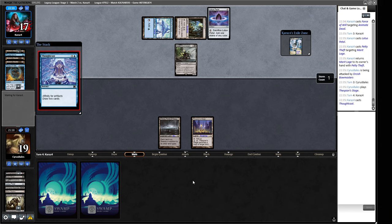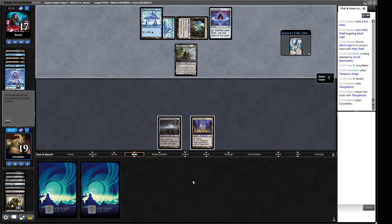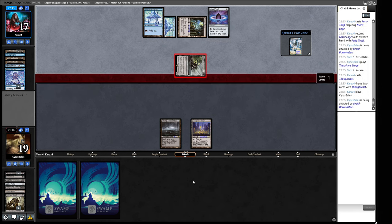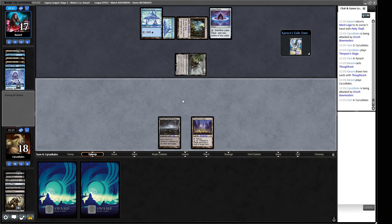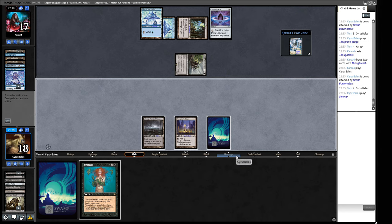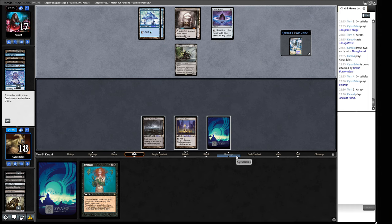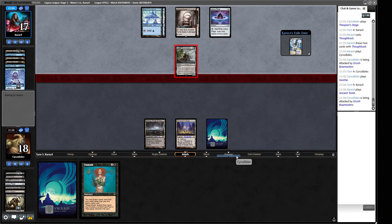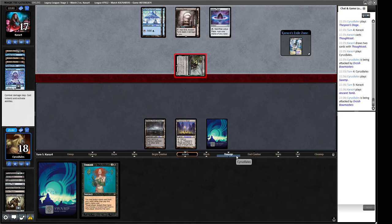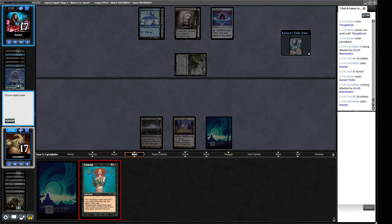We're not under a great amount of pressure just yet so we've got a few turns to draw out of this. Our opponent's going to be digging further into their deck, setting up more lands, getting more spells going - it's going to be awkward. We've got a Brazen Borrower incoming next turn, so their clock is going to dramatically increase, but it doesn't look like they're finding a lot of action. Let's play Swamp and Unmask our opponent.